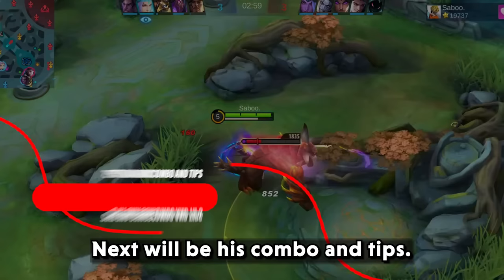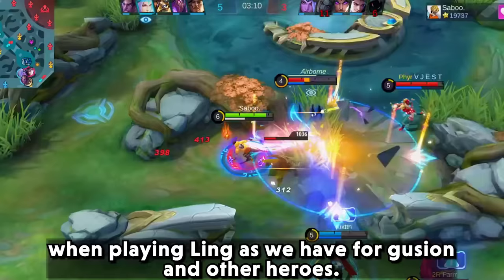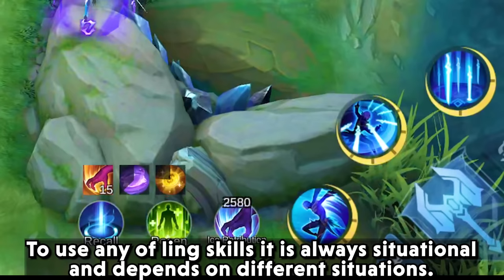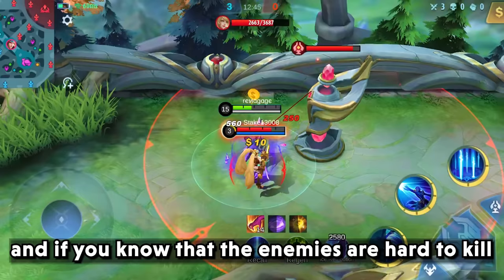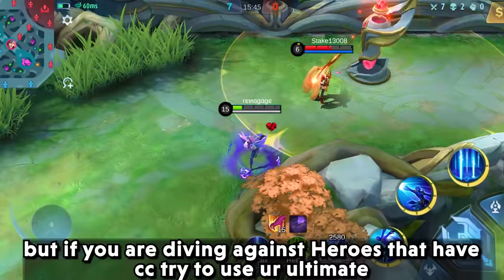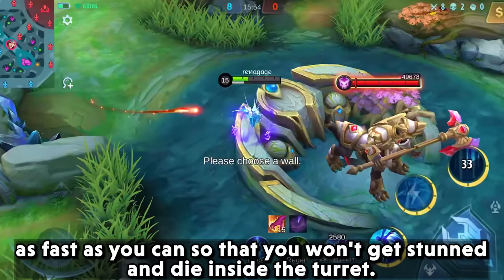Next are his combo and tips. There is no exact combo when playing Link like there is for Gusion and other heroes, but here are some tips on when to use each skill. Link's skills are always situational. When turret diving alone, dive in from the wall, and if you know the enemies are hard to kill, deal as much damage as you can and take turret damage before using ultimate, so you can decide to either kill or back off. But if you are diving against heroes with CC, use your ultimate as fast as you can so you won't get stunned and die inside the turret.